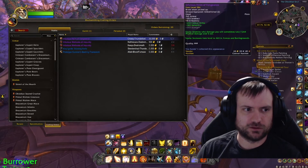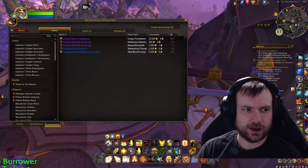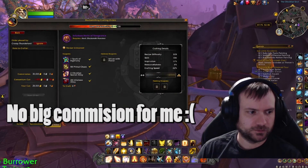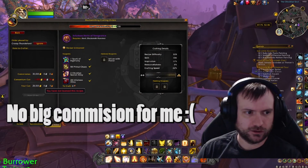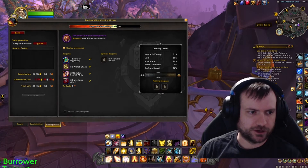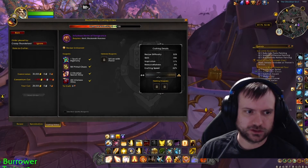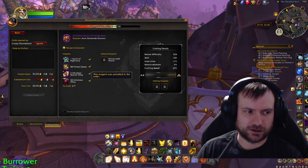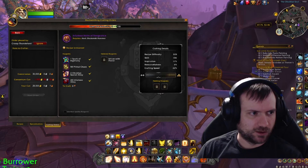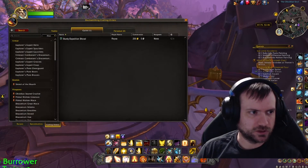Unfortunately, I don't have the ability to complete these because I don't have the patterns. If you click on one, you'll notice the start order button is grayed out and you're not actually able to click on it. Under the reagents, there's a check mark next to everything that was provided. Any public orders always have to provide all the materials — they can't leave it blank. So it's not like someone can trick you and not provide all the materials.